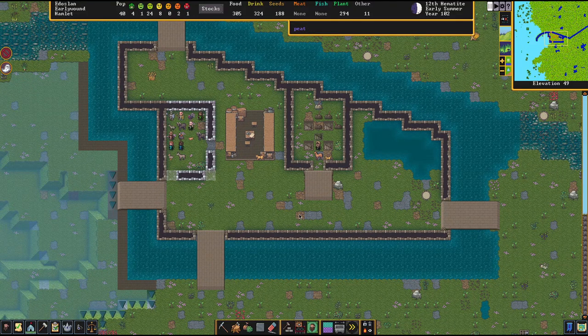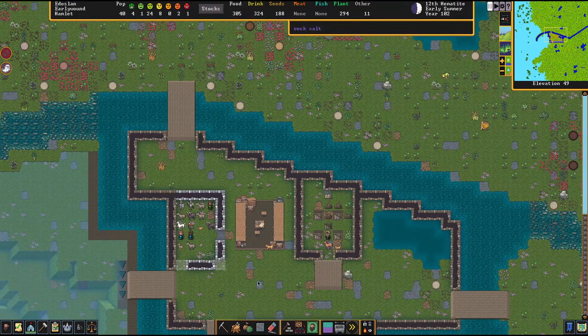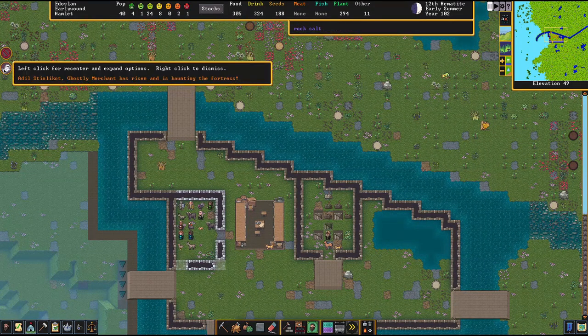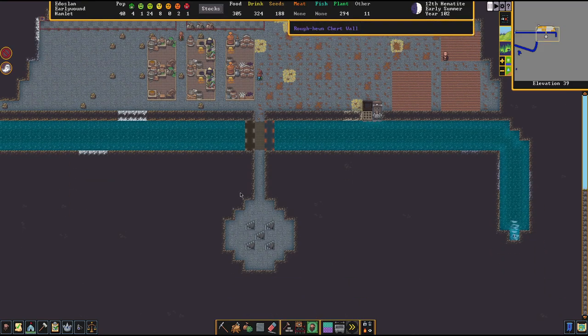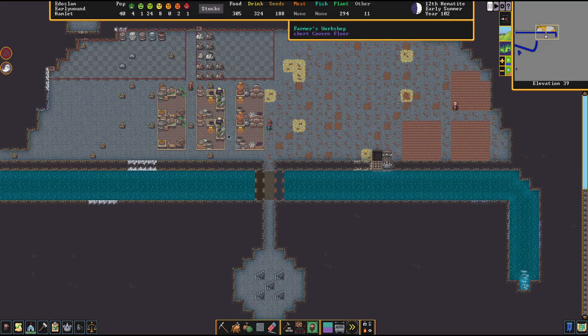Hello and welcome, we are going to be continuing with War Fortress, my name is Daily Fix. We have to get rid of this ghost because he's driving me insane. Also, we are really pushing it on seed, so I think we're getting to the point where it might be a good idea to include the seeds into the food, but for now we are not going to do that.